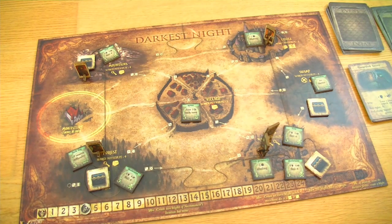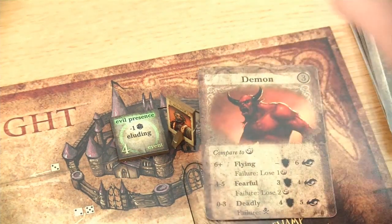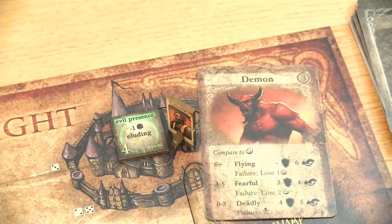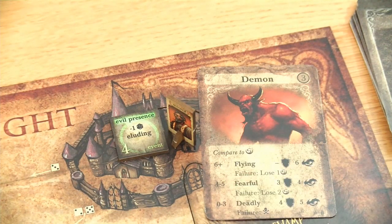So I think we can directly get started. As usual I will start with the wizard. I think this might be an easy one - there is no real evil blight at the castle at this point in time, so we can directly jump into the event phase. And this is a demon. We have to compare to his secrecy, and the current secrecy of the wizard is 5. So we are facing a fearful demon here with a strength of 3 and an awareness of 4, and in case of a failure we would lose 2 secrecy.